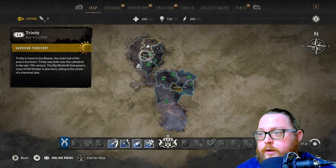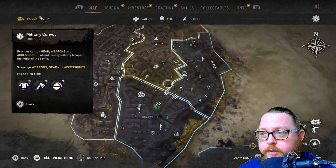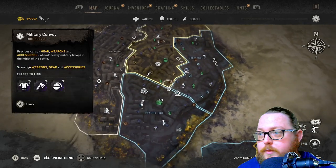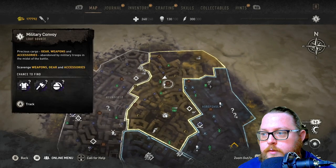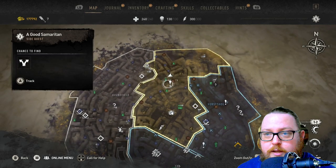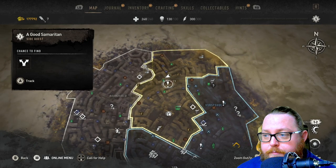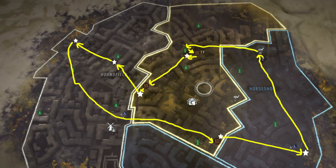The way you want to do this involves a few stops — mainly military convoys and the GRE containers that are near them. I like to start this loop at the Alder Windmill, which has a military convoy right next to it, and then right behind that near the Good Samaritan quest there is a GRE container. You can see on the map the path I like to take and the different stops. It's absolutely fantastic for early game.